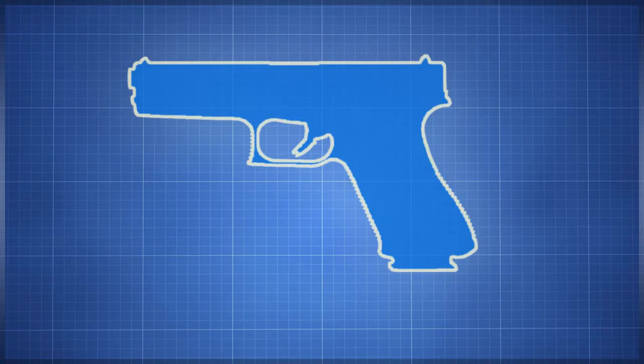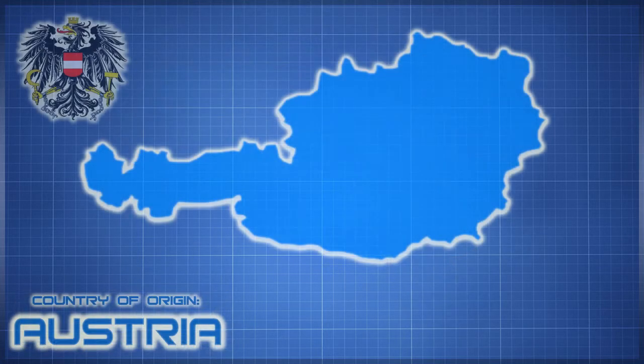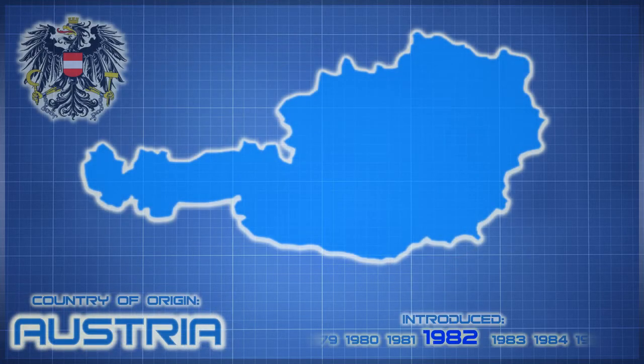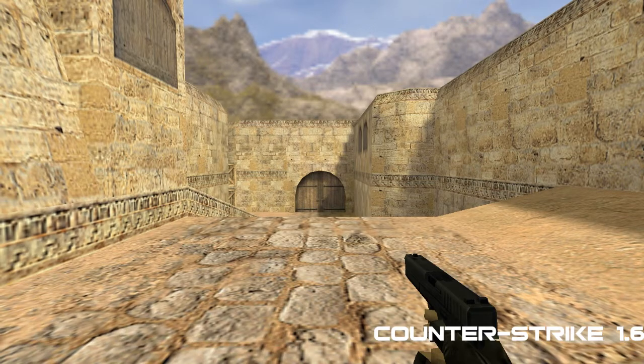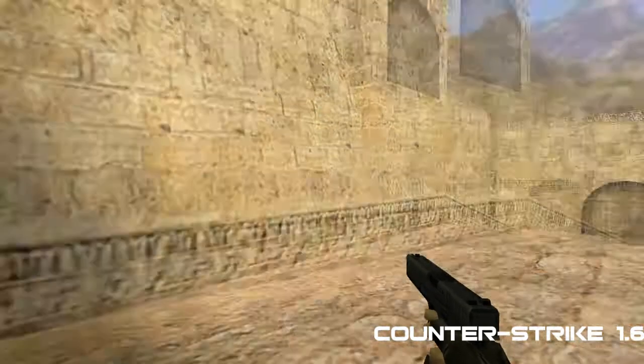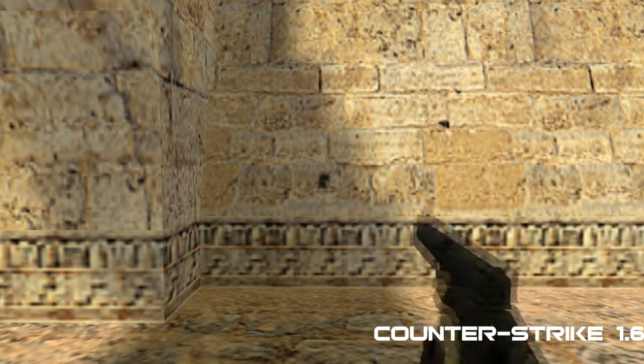The Glock Pistol, sometimes referred to by the manufacturer as Glock Safe Action Pistol, is a series of semi-automatic pistols designed and produced by Glock GmbH, located in Deutsche Wagram, Austria. The company's founder, engineer Gaston Glock, had no experience with firearm design or manufacture at the time their first pistol, the Glock 17, was being prototyped.